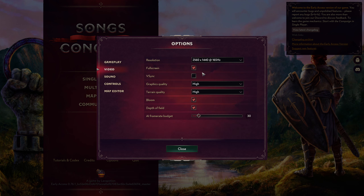Moving to video settings, it's pretty straightforward. You have your resolution, full screen or not. V-Sync I have disabled — my monitor uses G-Sync, and when those two things combine it's just not very pretty. Graphics quality defaulted to high for me. I haven't tested very high or the lowest yet — I'm going to do that in this video. And then it has bloom, depth of field, and AI frame rate budget, which defaults at 30.